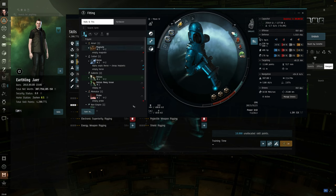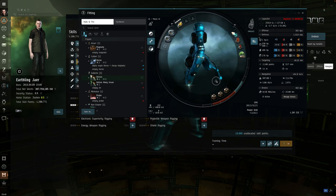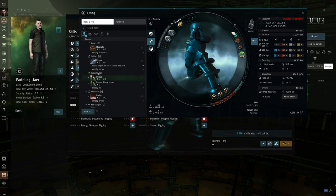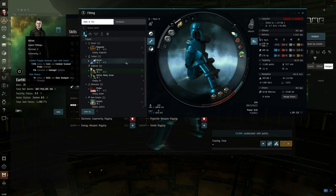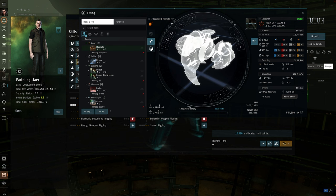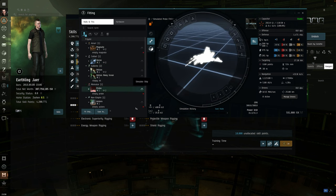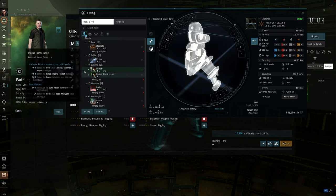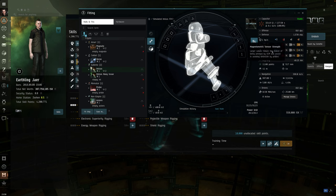The second thing I missed was about the different frigates. I'm using the Imicus because I like it — it's a sweet, beautiful ship. The Heron is also quite popular. Amarr has the Magnate, Caldari has the Heron, Minmatar has the Probe. The thing is they're all basically the same — tiny differences in HP and speed. The Imicus can have one more drone, but as an Alpha you don't need drones because you're not going to fight back.